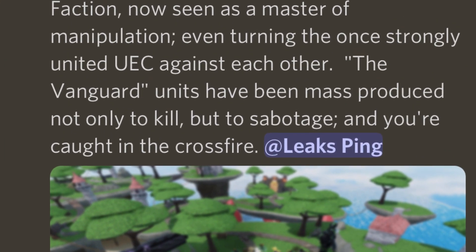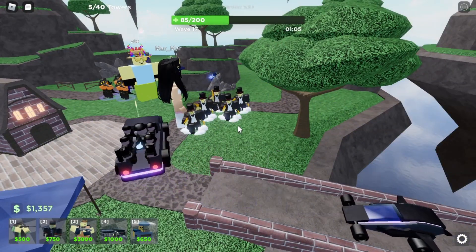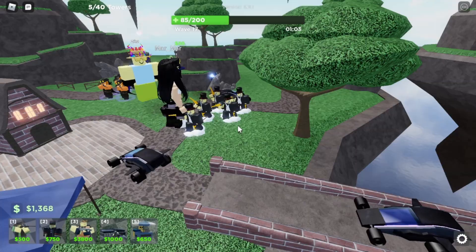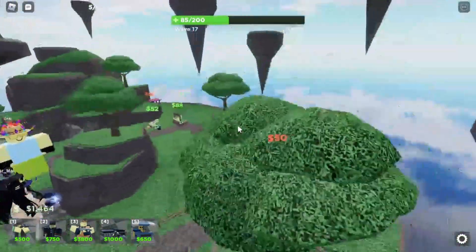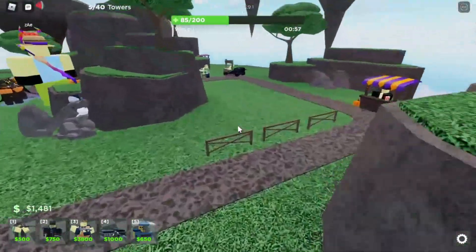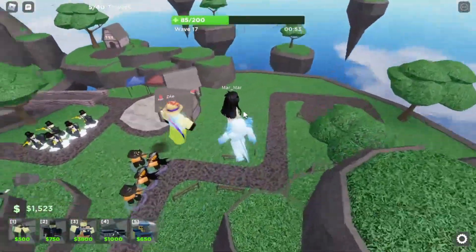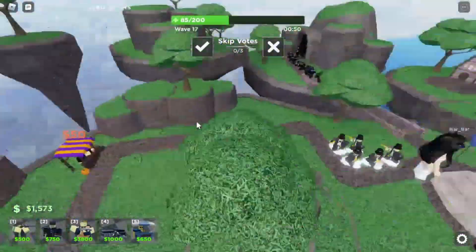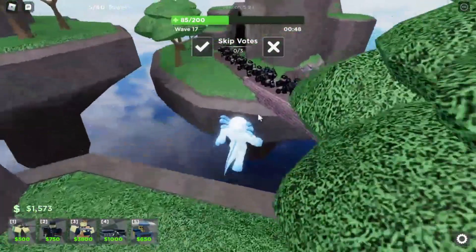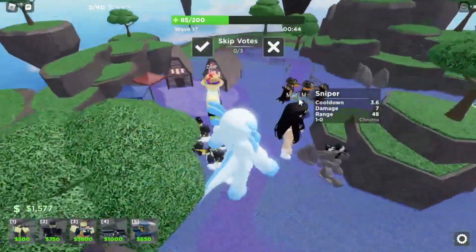The vanguard might be able to make our towers kill each other — turning the once strongly united UEC against each other. The UEC is basically what the towers are grouped as or called. My theory is that maybe the vanguard will put a special controller device on a tower to manipulate it, and the only way to free the tower is to attack and destroy this manipulative device.